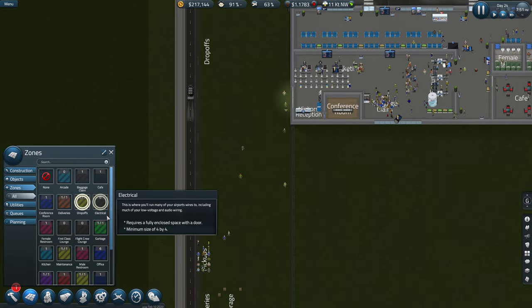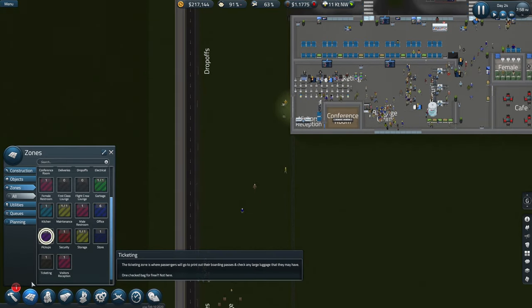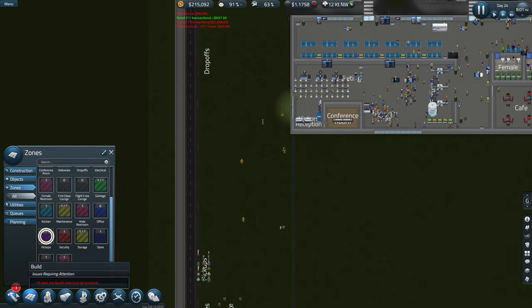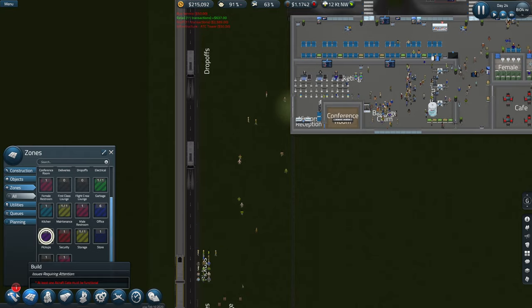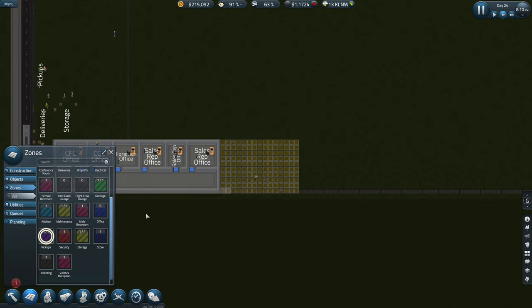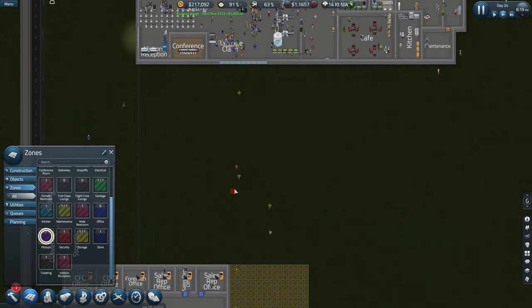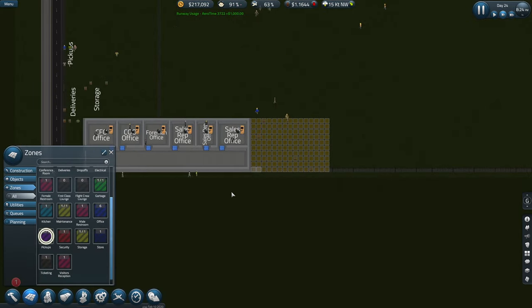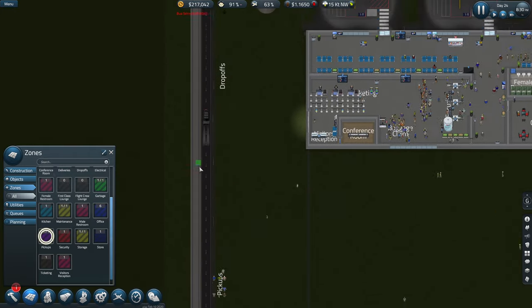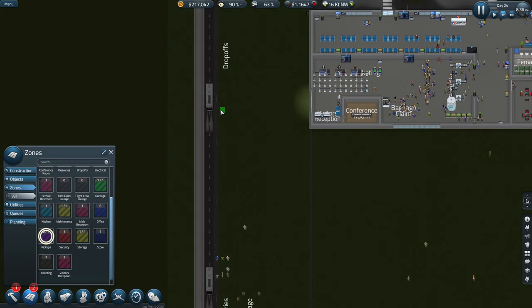Is it called arrivals? No, it's called pickup, sorry. At least one aircraft gate must be functional — oh no, they're coming in! They're getting in — oh no, they're causing chaos. Never mind, we'll live with it for a second. Breaking things, but you know.